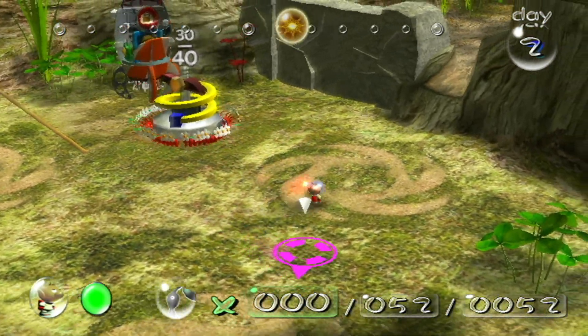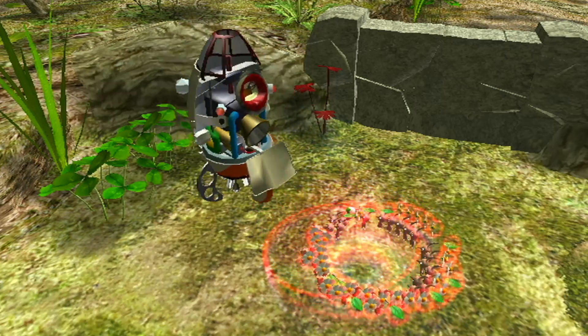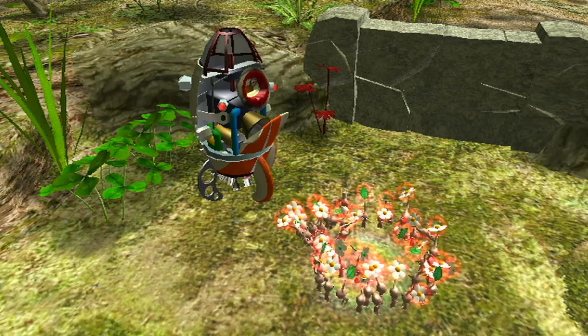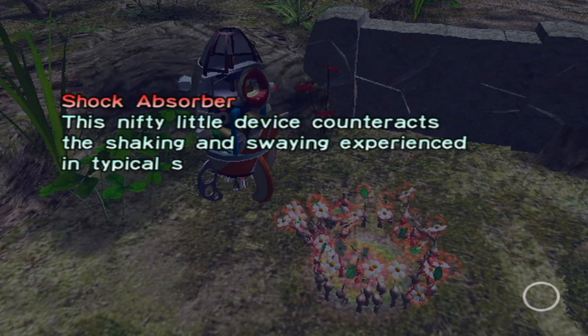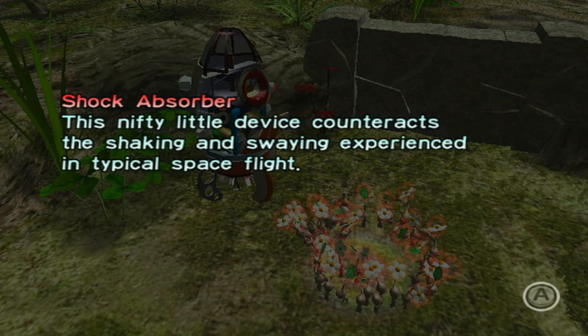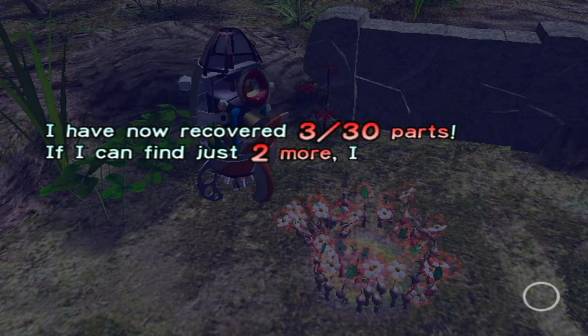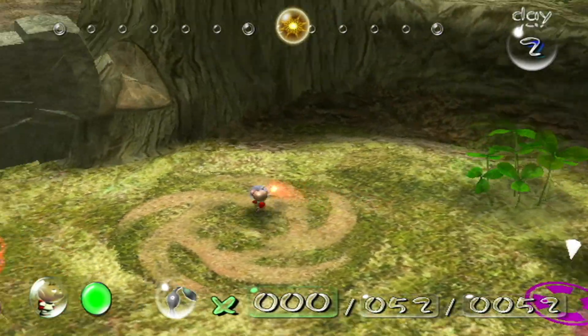There's this person on the Pikmin Reddit who has been drawing every Pikmin ship part as anime girls, and now I can never unsee these ship parts. Well, particularly I can't unsee the... Ion Drive! This nifty little device counteracts the shaking and swaying experienced in typical space flight. Not the blue Ion Drive - I've now recovered three out of thirty ship parts. If I find just two more I should be able to - okay.